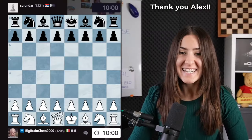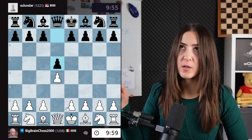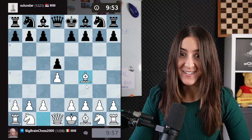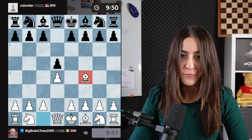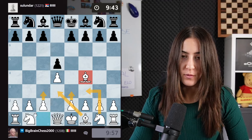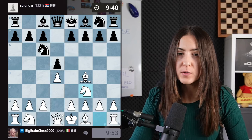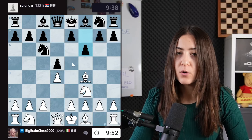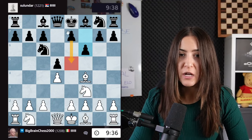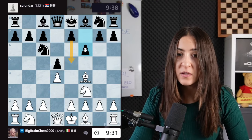We have the white pieces and I'm playing the London system for the first time with a guide. Let's follow the plan: bishop out, knight, pawn, bishop — okay, they are going with the knight there which isn't the best move as the knight is kind of blocked. It seems like they want to play e5, which I think is a mistake because the pawn would just be hanging and f6 is a weakness.